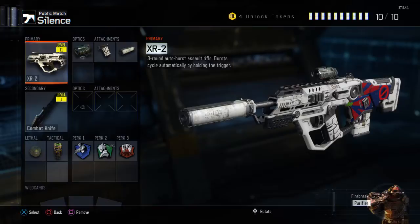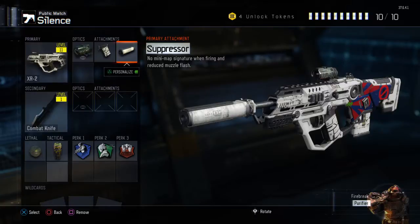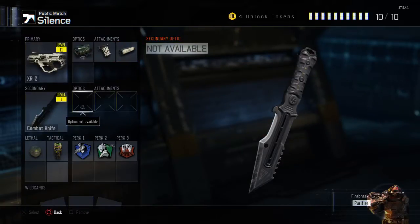I like the XR2 — it's very accurate. The three-round burst guns are quite nice at long range as well, so I don't have to be up in the face or behind the backs. I use the recon scope because it gives me a bit more range than the red dot, and it's probably just as accurate as the red dot with the quick draw, and obviously the suppressor. You can't be silent if you've not got the suppressor.